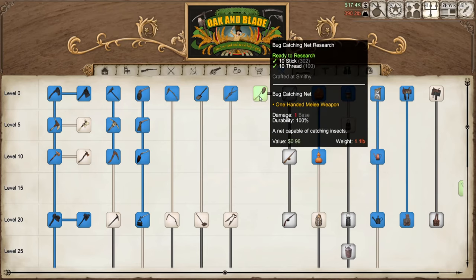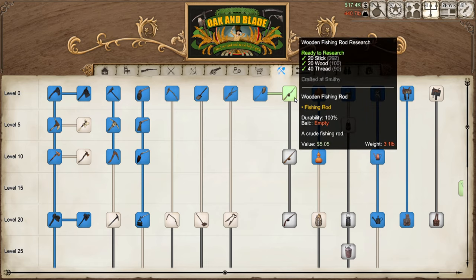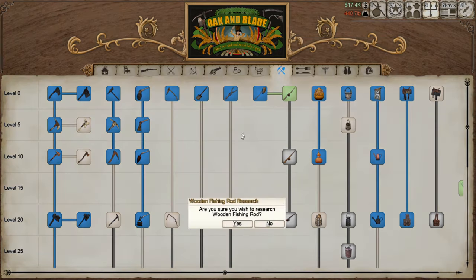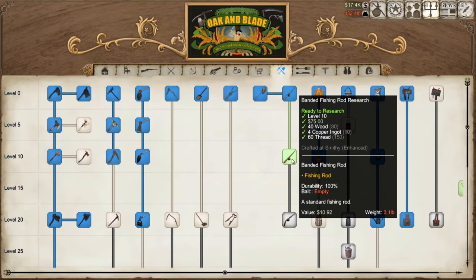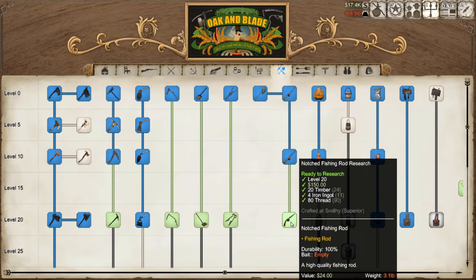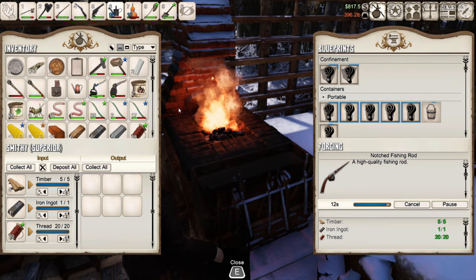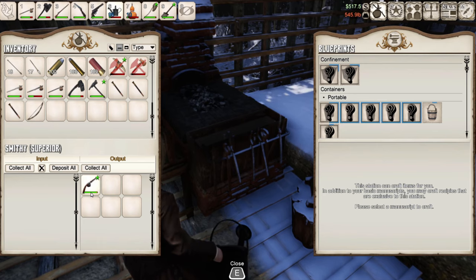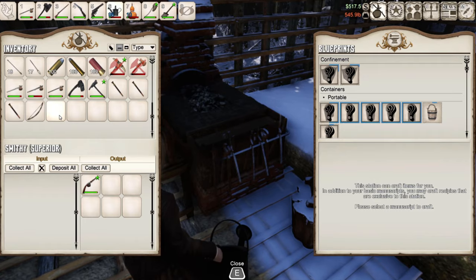If you want to get into fishing you're going to need some tools. We have a bug catching net to research and three different types of fishing rods to research. For the purpose of this video I'm going to be using the most advanced fishing rod, which can be crafted in your most upgraded version of the smithy. Here is the rod crafting in the superior smithy — that is the highest version you can craft — and I ended up with a fine notched fishing rod.